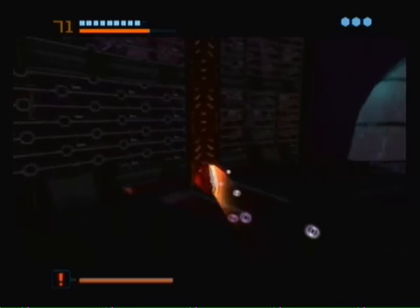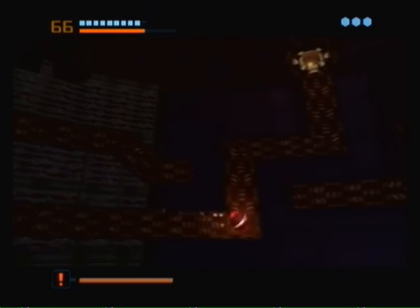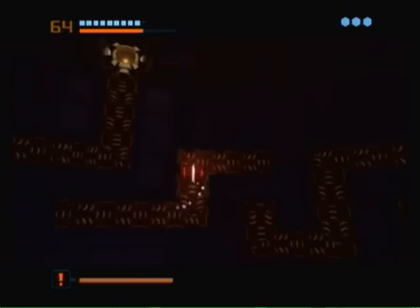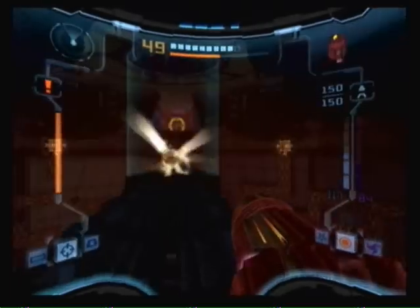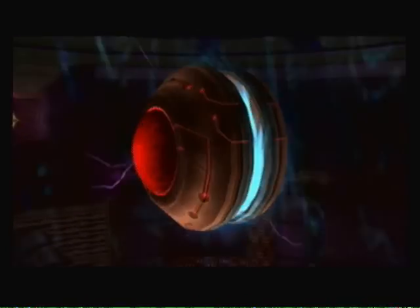Some power ups fly to me. Power bomb. Now I can unlock the yellow doors. At least no one's throwing power bombs at me now.